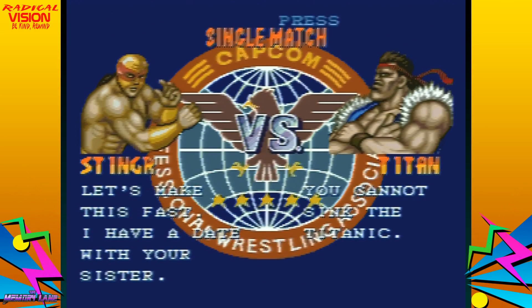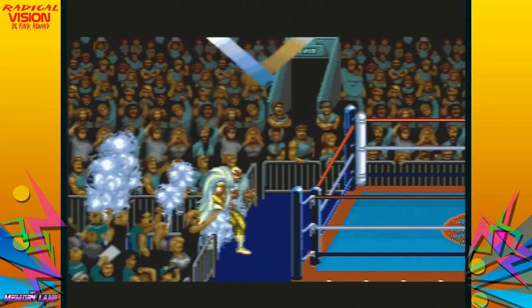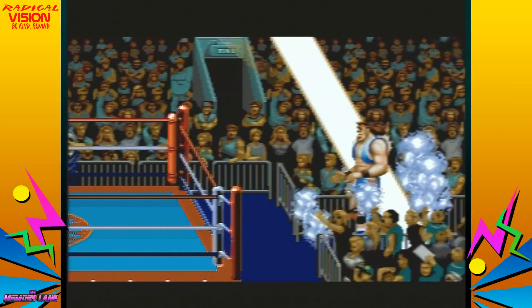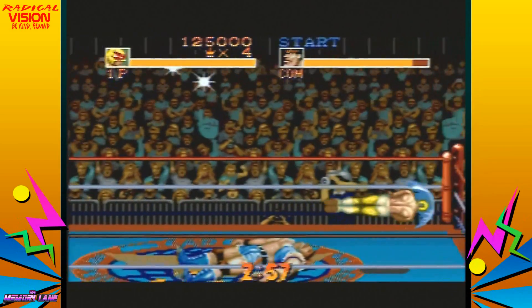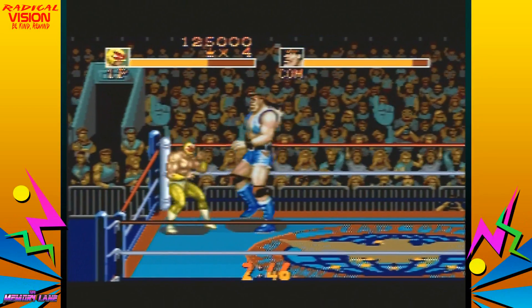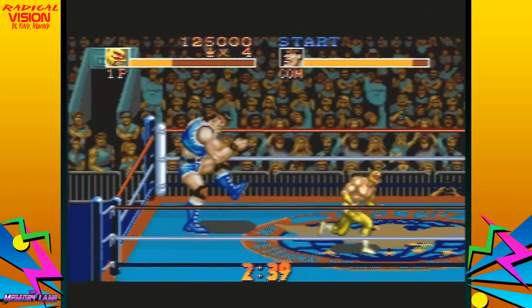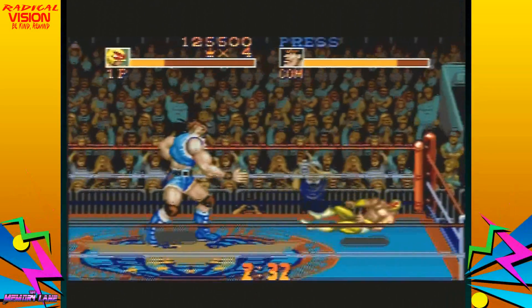Moving on to the next match — the Titan. I believe that's another Street Fighter character, a very tall large guy. Here he comes making his way to the ring. He's wearing cut jeans — almost like Daisy Dukes, it's a bit disturbing. Oh no, this reminds me of that time Kevin Nash beat the crap out of Rey Mysterio. This is not fair — I'm going to have to run away from this guy. He chopped me like the Great Khali!